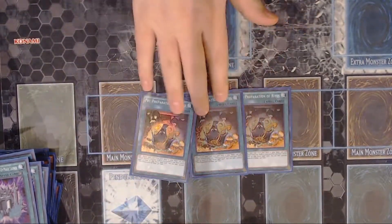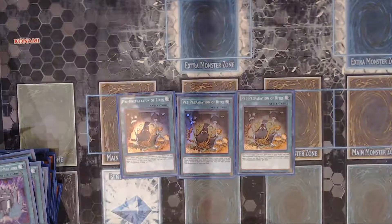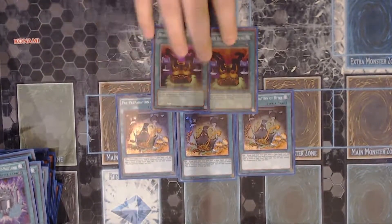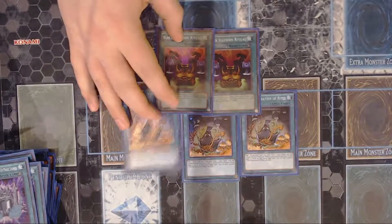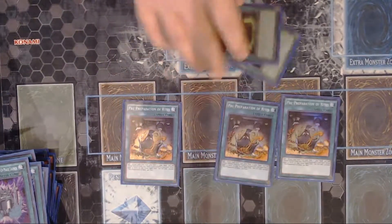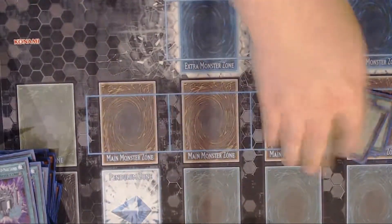Triple Pre-Preparation of Rites. This card is just to search out Relinquished and search out Black Illusion Ritual, which I play at two. So you're playing two Black Illusion Ritual and two Relinquished — you're bound to see one of these before you see one of those. Don't be too worried about drawing a Black Illusion Ritual or Relinquished without the other — it's not that big of a deal. You have pretty good draw power in this deck. If you draw Pre-Prep first, you're in better hands because you can Where Arf Thou and search Relinquished.